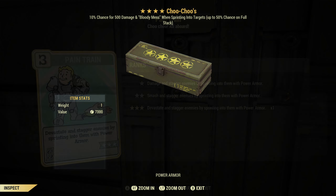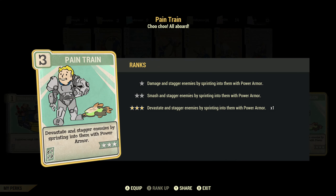Now what I've observed is that sometimes you'll get the damage but not the bloody mess, so I'm not really sure what's going on underneath the hood — maybe there are separate chances for each. This is similar and different to the Pain Train perk. Pain Train triggers every time, it's not a chance thing. Pain Train says it devastates and staggers enemies by sprinting into them with power armor, except the devastate part is kind of a lie — it doesn't really do all that much damage, but the stagger can be very useful.